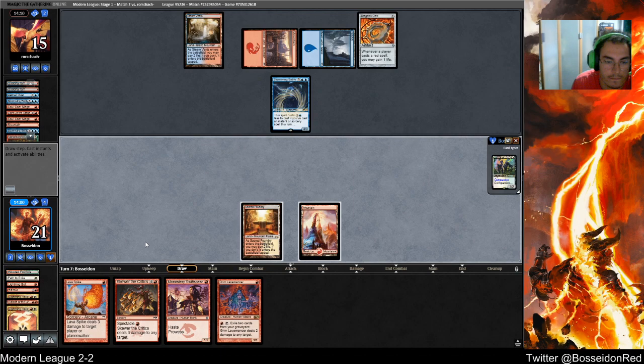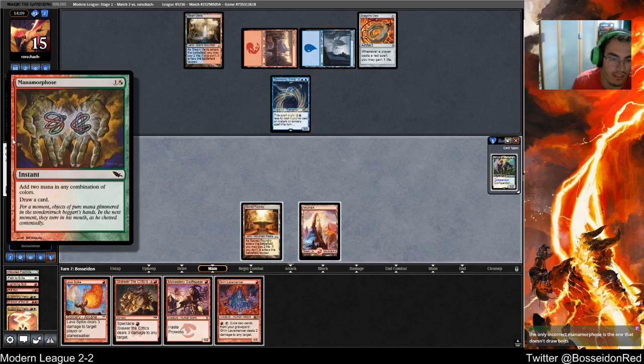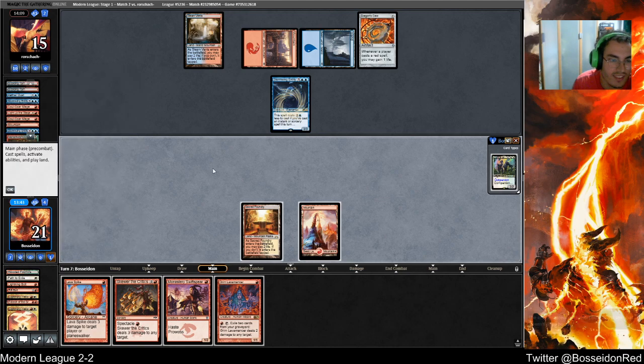Grimlavamancer is actually pretty good. Lincrack Manafort is the one that doesn't draw bolts — the other art is garbage, sorry. What do I want to do here? My opponent most likely doesn't have Mutagenic Growth, so bolt bolt is a decent play. I think I need to conserve my life total above everything else.